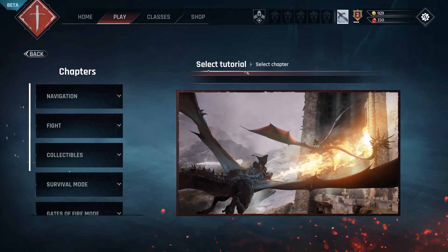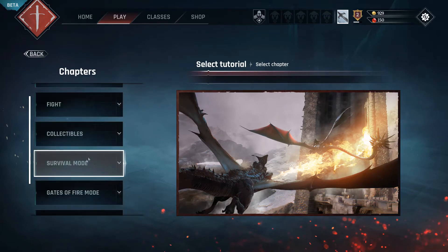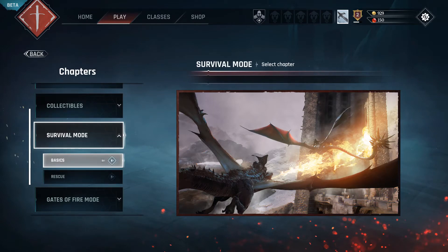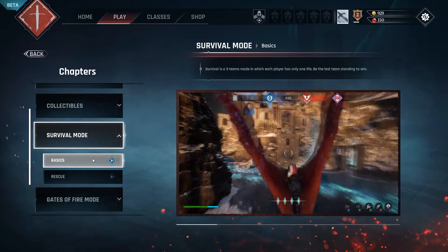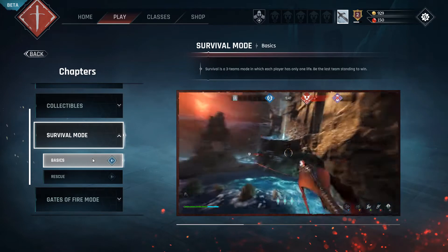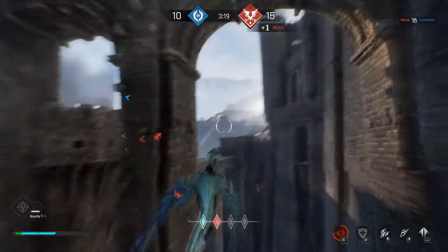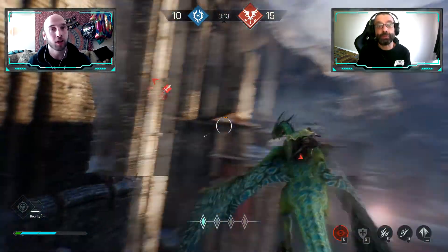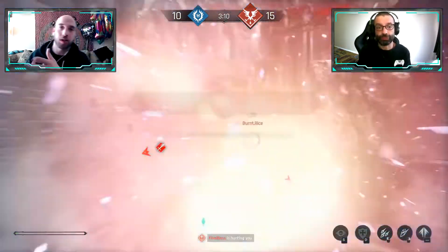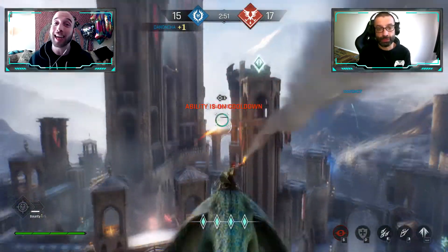I also liked the way they did the tutorial — there's an AVI icon that goes through all the different modes, breaks down the basic controls, the objective of the game, and shows a little video clip of what you're supposed to do. That was very useful, because a lot of games we've reviewed have no explanation whatsoever. They also had a free roam mode so you could just fly around and practice maneuvering your dragon and using your abilities — great options for new players.